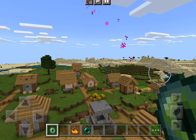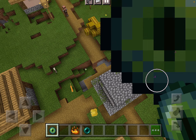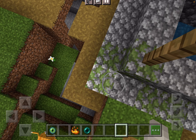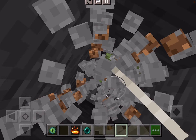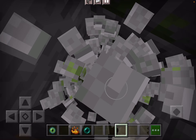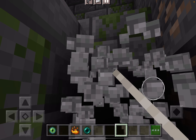You throw the Eye of Ender, and because it's pointing this way, I need to go that way. Try to catch the Eyes of Ender so you don't have to waste any, because they are very valuable. After a while you throw one more — it's changed direction, so that means the stronghold is somewhere around there.